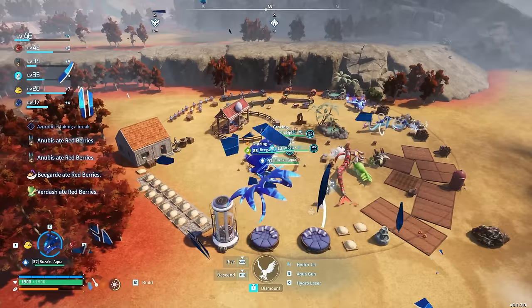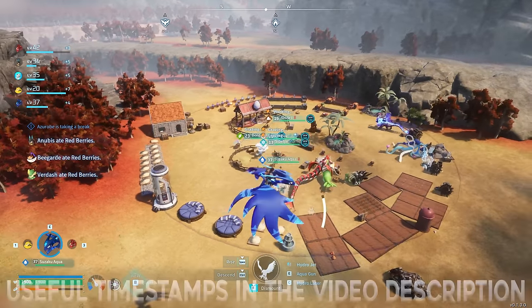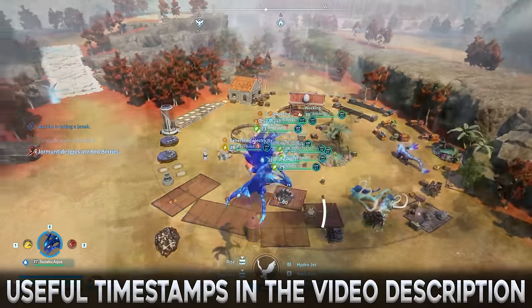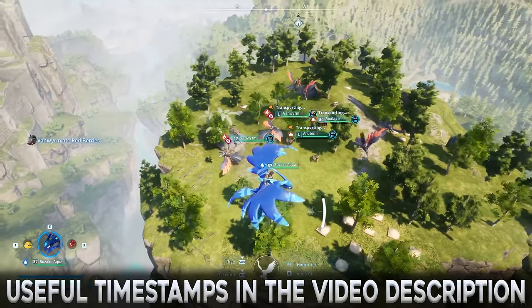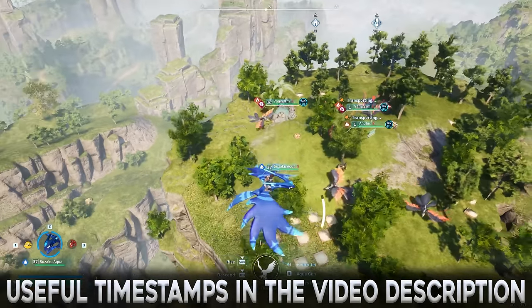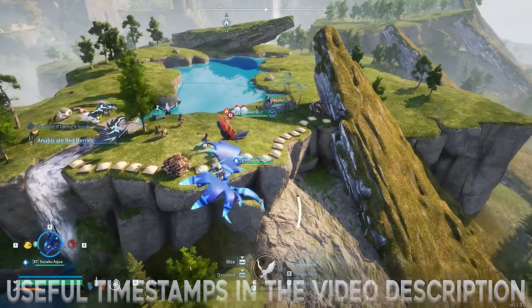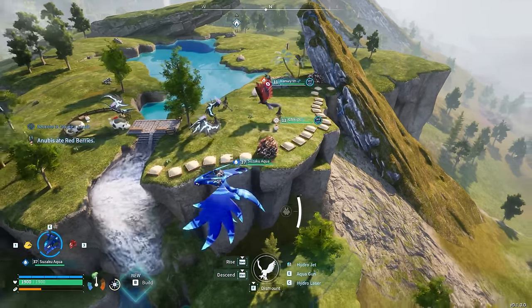Bases are a huge part of being successful in Pal World. They will allow you to accumulate resources and produce essential items quickly and efficiently. The three most important aspects of making a great base are location, design, and choosing the right PALs for the job, all of which will be covered in this guide.